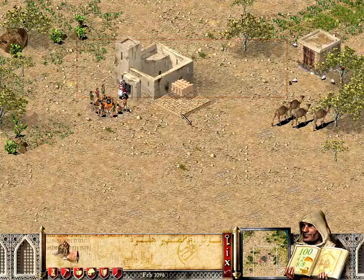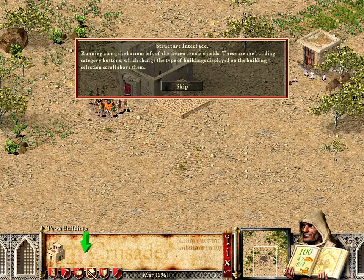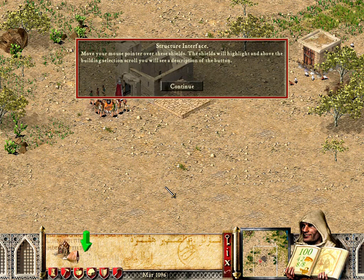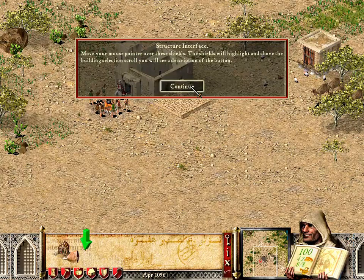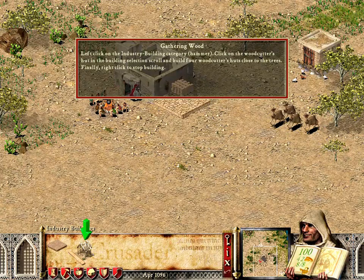Running along the bottom left of the screen are six shields. These are the building category buttons, which change the type of buildings displayed on the building selection scroll above them. Move your mouse pointer over these shields — the shields will highlight, and above the building selection scroll you will see a description of the button. Left-click on the industry building category, the hammer.